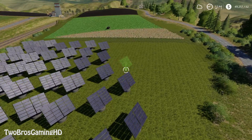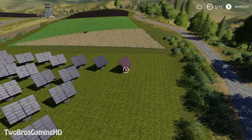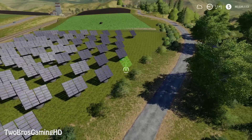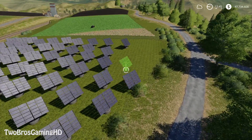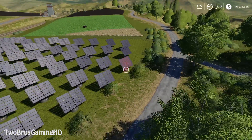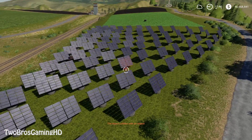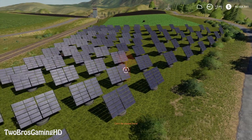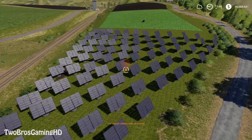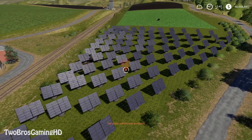I think we're only gonna use field number 14 right here because this is quite enough — I know that it is gonna be enough. Just like that and like that. So here we have it, this is the solar panel station — or farm, if you can say so. I think this solar thing actually looks quite dope.